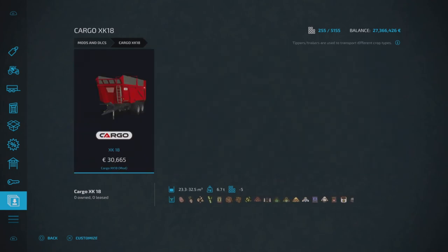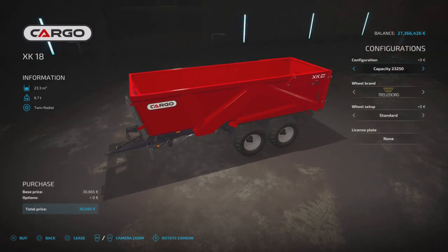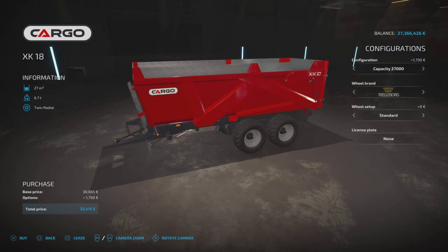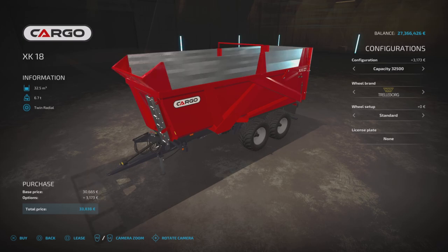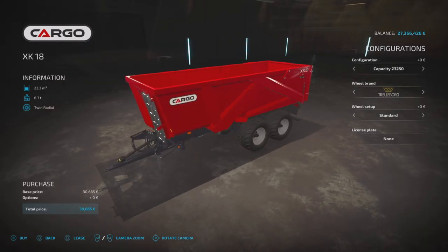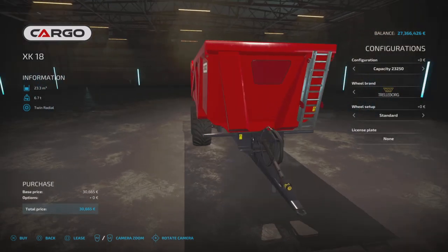Also by Universe Simu Modding is the Cargo XK18 — this is a trailer, so you'll find it under tools and trailers. It's £30,665 base price, five slots on console, and it will take pretty much everything by the look of the symbols at the bottom. Configurations: we can change the capacity — we're on 23,250, we've got 27,000 which puts boards on the sides, 32,500, and back to 23,250. Very cool looking trailer with a pin hitch.